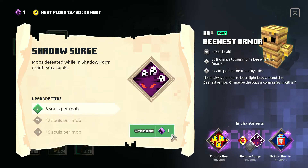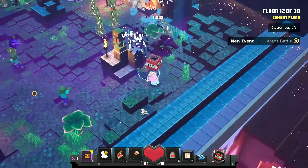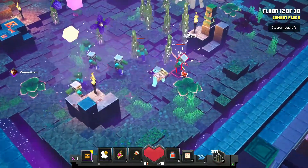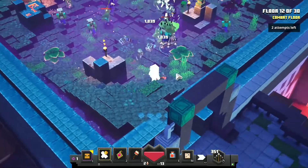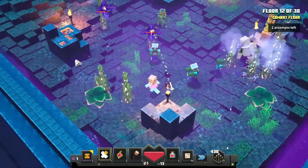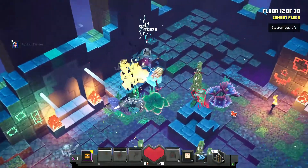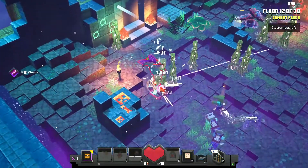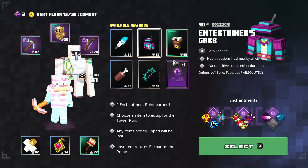Don't go for life boost right now since I didn't die even once, but if you die go ahead and use life boost. I was trying to save that enchantment — but the rule is: if you died at any floor, use the life boost enchantment on the armor; it'll help you out.